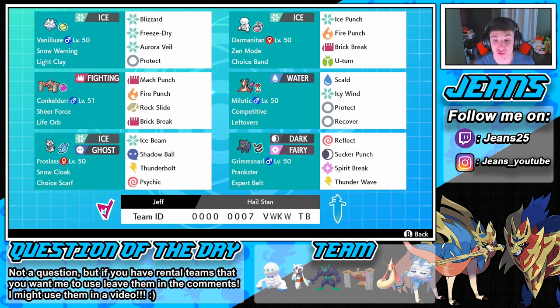In today's video we're rocking out with this hailstorm team. A lot of people requested Frostlass, so here you go. Vanilluxe is in the front spot - the double ice cream cone - and its ability is Snow Warning, which works kind of like Drizzle on Pelipper. Once it gets into battle, hail starts and will last until the end of the battle or until somebody switches it up. It's not just five turns like anything else.